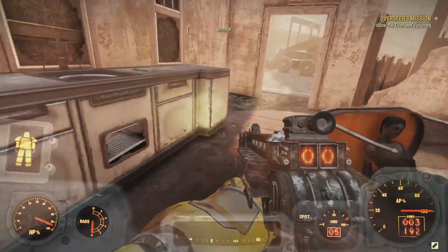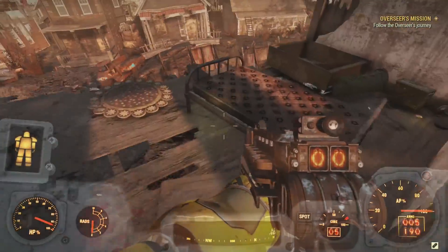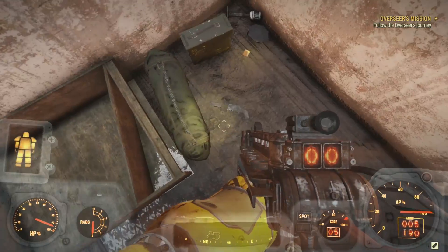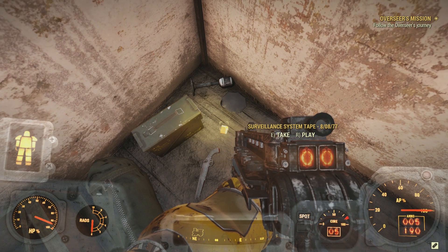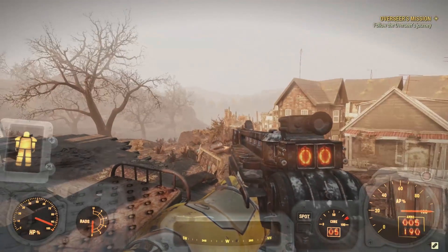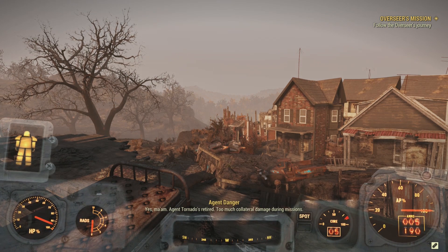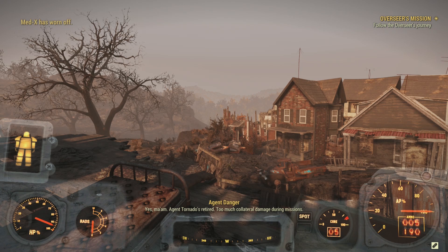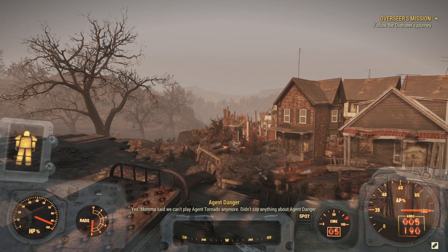Near to her corpse is a Med-X, a Nuka-Cola, and an ammo crate. We also find another randomized recipe on a kitchen counter. Moving to the house directly next to this one, we find a duffel bag, an ammo canister, a microphone, a hunting rifle, a police officer's hat, and a holotape — surveillance system tape, August 8th, 2077. The tape plays: "Agent Danger reporting, ma'am." "Oh, it's Agent Danger today." "Yes, ma'am. Agent Tornado's retired — too much collateral damage during mission." "Is that so?"